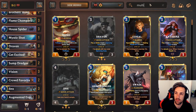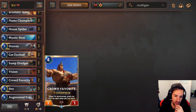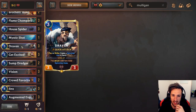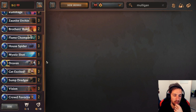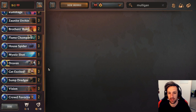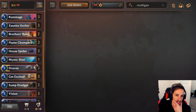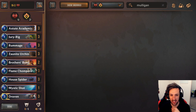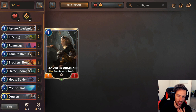The Mulligan's not always that simple, but you're pretty safe to keep Draven most of the time, unless the rest of your hand looks really bad. Mostly if you've got Crowdfavorite, Augmented, Jinx, and Draven — if the hand is that expensive, you probably have to kick the Draven as well, depending on what turn you're going. If you're attacking on odds it might be okay to keep Draven, but you definitely get rid of the rest. If you're on evens, you can probably get rid of the Draven too. You really want to power out the early game by getting some discard-synergistic early turns. You can never go wrong with keeping Astute Academic and Zornite Urchin.